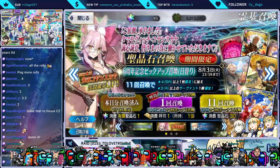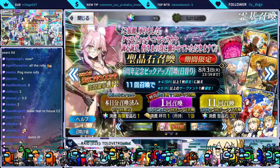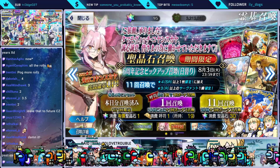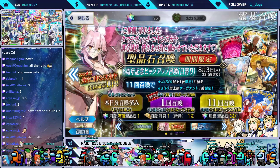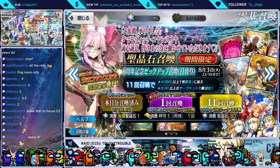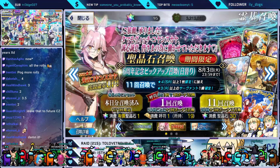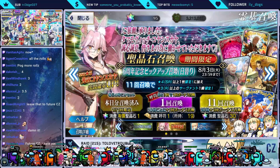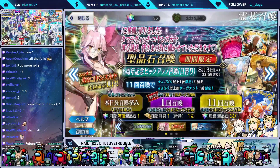That was not bad. That was six tickets, so 26 tickets total — I got her on the third multi. Then I did the fourth multi, so that's 44 plus 26 = 70 summons, which is 210 Saint Quartz, plus the bonus one, so that's 211 Saint Quartz for Tamamo. Not bad — I'm so happy!